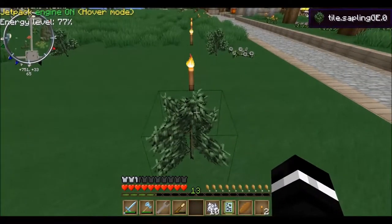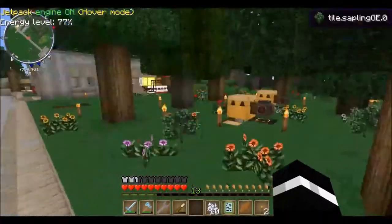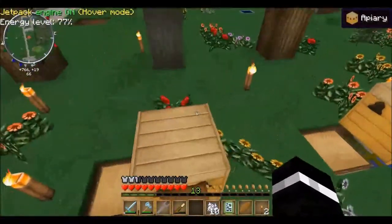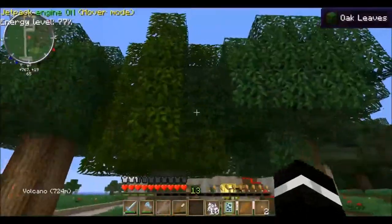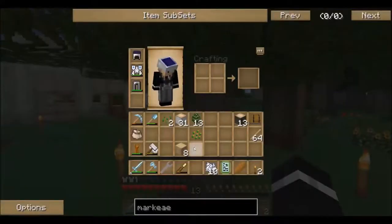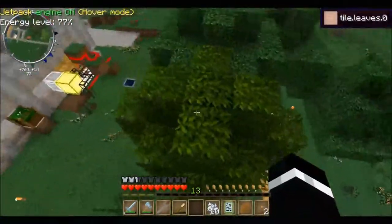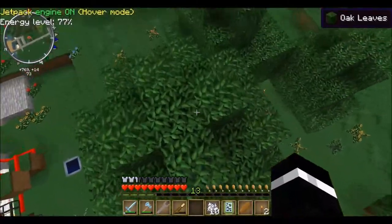We found Silver Lime saplings. So here's the tree — I've already got one grown over here. And now that it's light out, the bees are working again. We're going to try to get new mutations. These Silver Lime trees make Limewood and Limewood planks, which is really cool. It's a different color, a little bit different. So we're going to grow these.